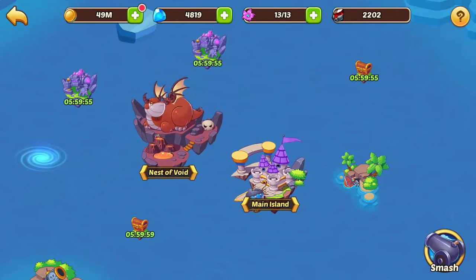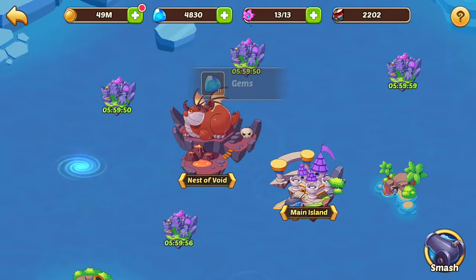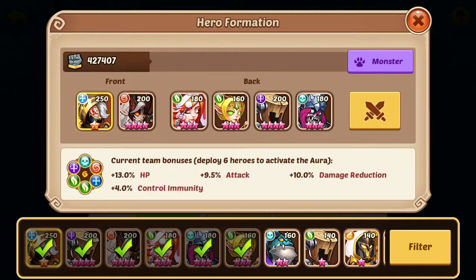Then here's some mini boss and free rewards — it's pretty nice. So what you want to do is come to this guy first and hopefully have some strong heroes. Hit the smash button, go max out, which is like 13 flowers, so just like all your moves. Hit okay.